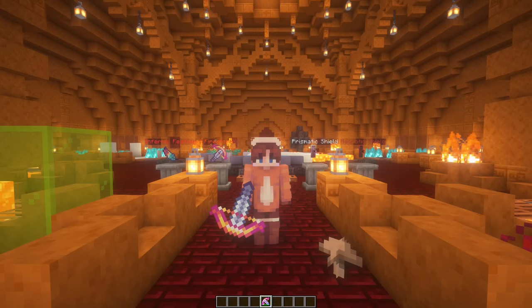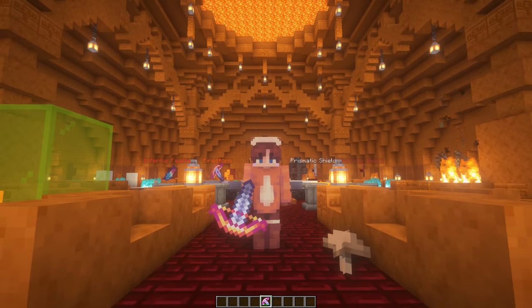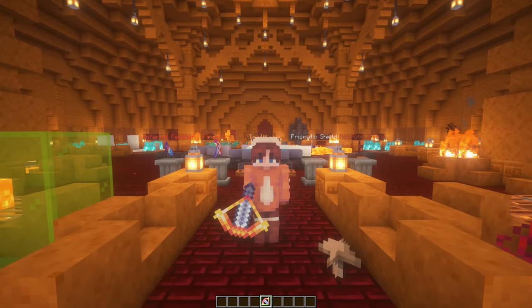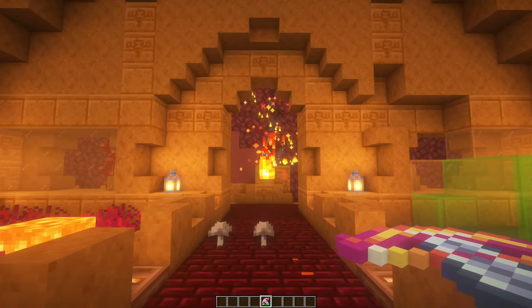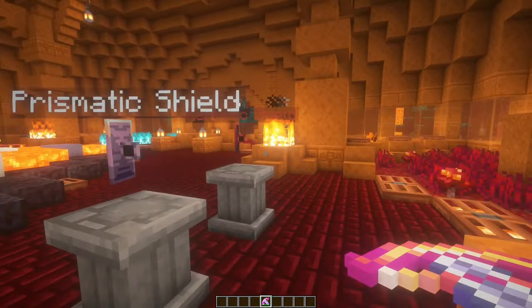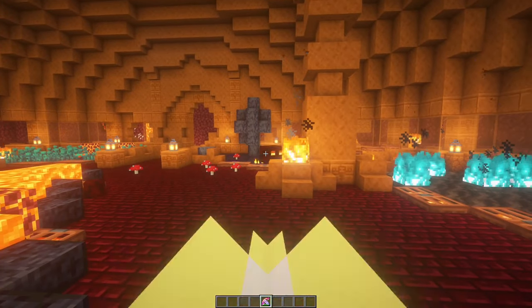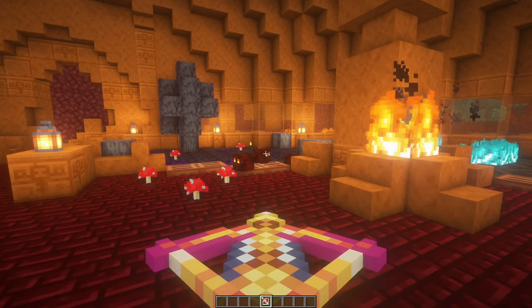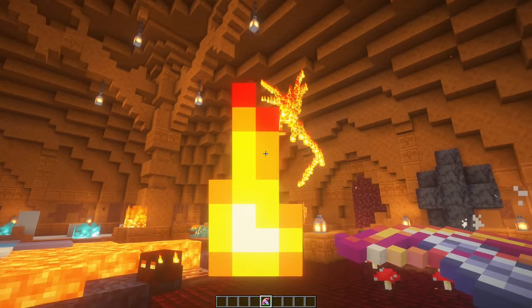After that, we have another far-ranged weapon called the Firestorm. The Firestorm is a crossbow, and once you load it up with a spectral arrow, it has the ability to launch a fire projectile. That's an awesome fire projectile.